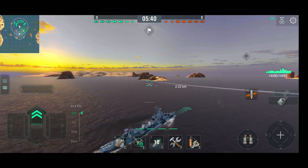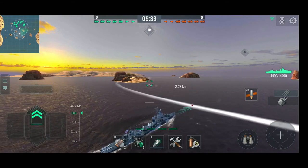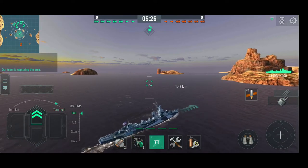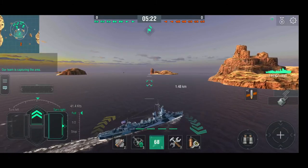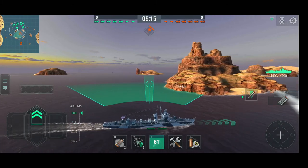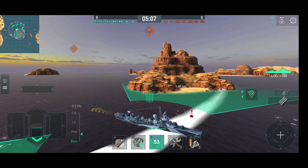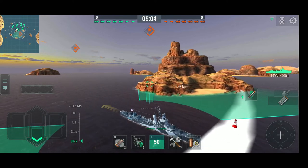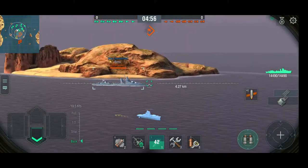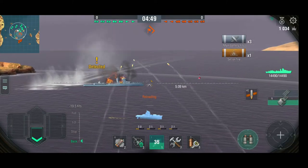We're hitting 44.4 knots with preheating and speed boost — still one of the really fast destroyers around. The cap is ours. Enemy destroyer spotted in the cap — oh, there's another Sims. He's about as fast as I am. We've got a New Orleans and an Indy on the enemy team. He dropped his torpedoes, so he's probably over there — yeah, there he is. He's relatively harmless at this point having just fired, so let's get some fire on him.